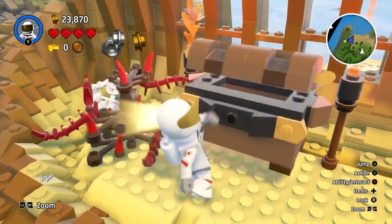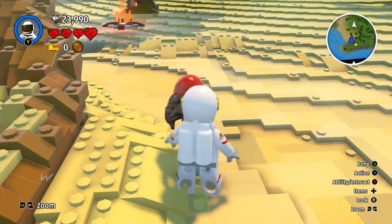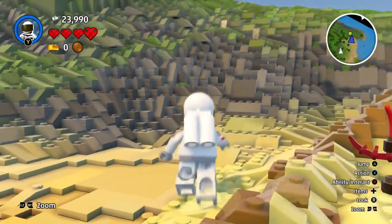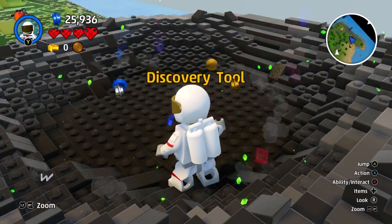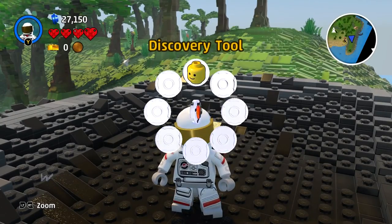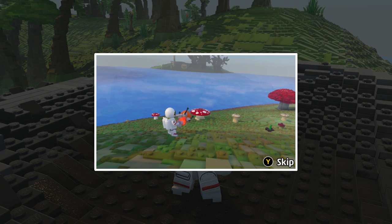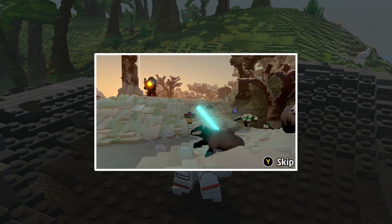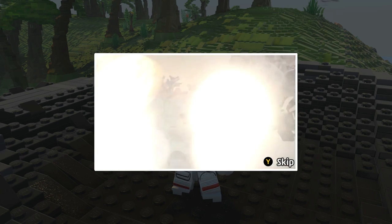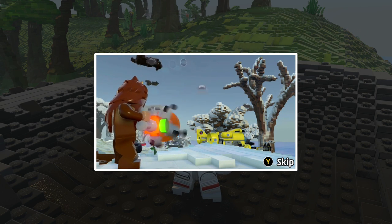It doesn't open. It said press B — can we interact with the lady? Let's go up here and see what this crash landing is. We found a discovery tool! The discovery tool — use the powerful discovery tool to scan and collect new models, outfits, creatures and vehicles. Once they're in your collection, you can use the tool to summon things into your worlds, place them precisely where you want them, or fire them in. You can fire elephants with the discovery tool — it's the first step on your journey to become a master builder.